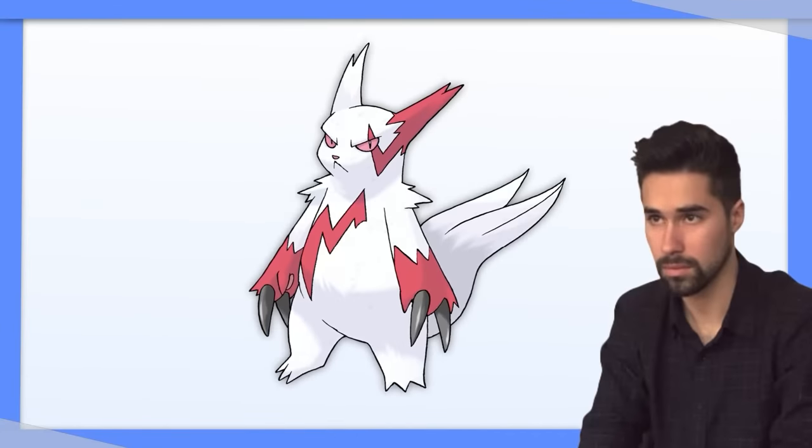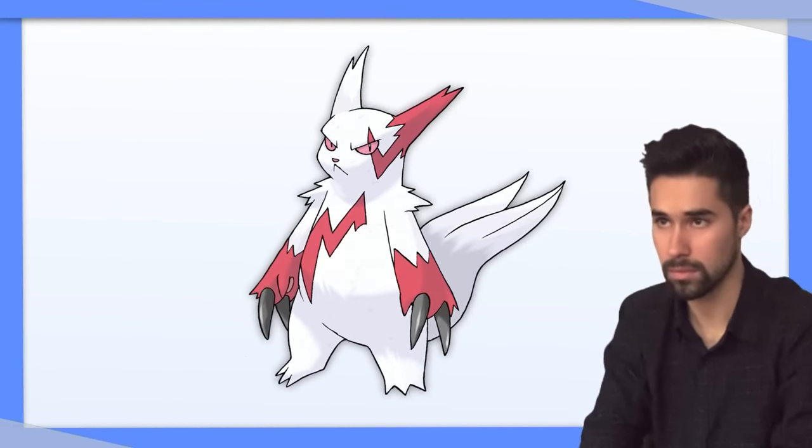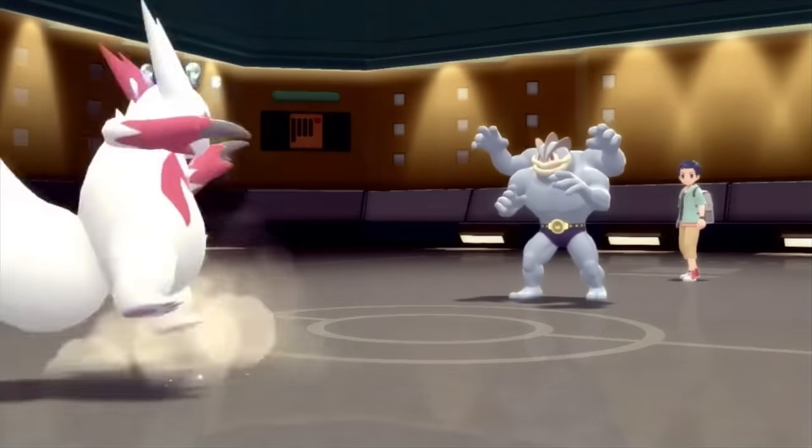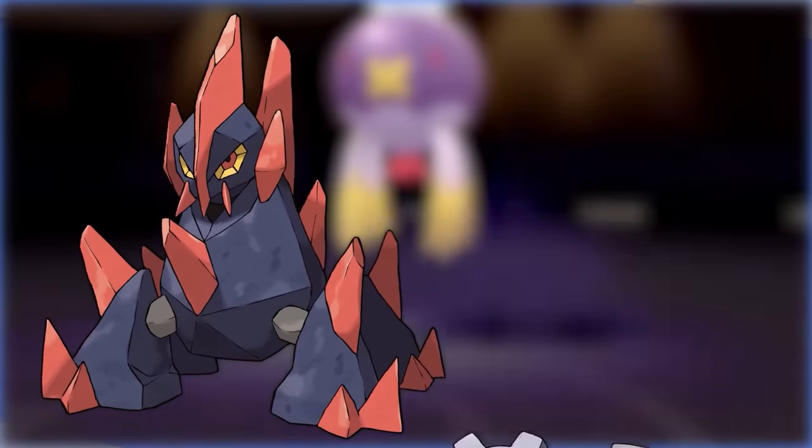Zangoose often feels like it's just right below the damage output you want, so with Tera Normal, you can give it the bump it needs. Alternatively, Tera Fighting to hit the Rock and Steel types that resist Normal is also good.